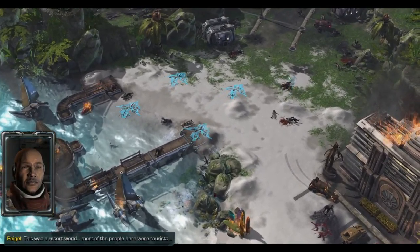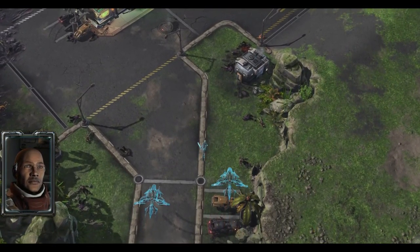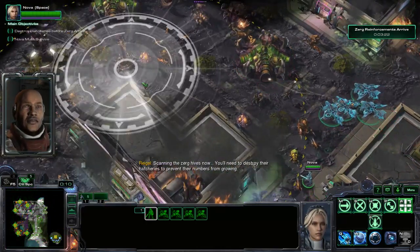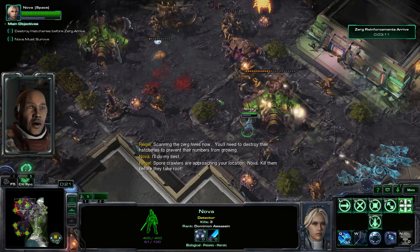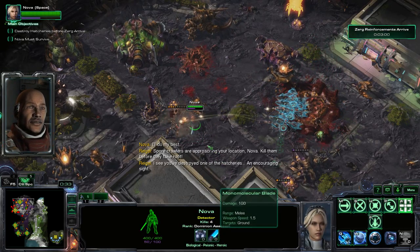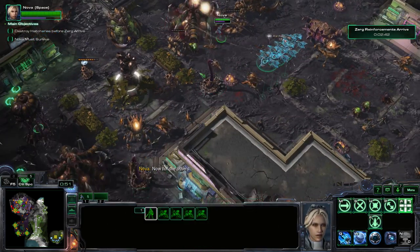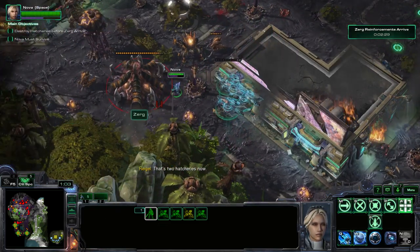This was a resort world — most of the people here were tourists, in no position to face the Zerg when they arrived. The devastation has already been substantial. Nova deploys, and Blaze starts scanning the Zerg hives. We need to destroy their hatcheries to prevent their numbers from growing. Spore crawlers are approaching Nova's location — kill them before they take root. Nova does 100 damage per hit, which is quite nice.